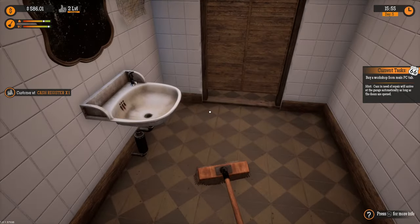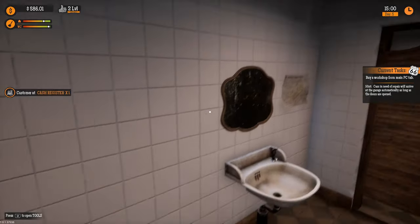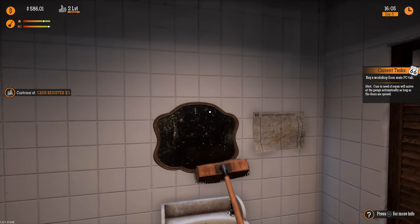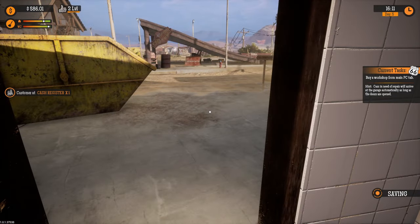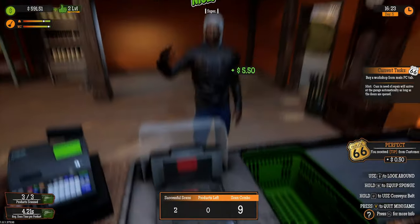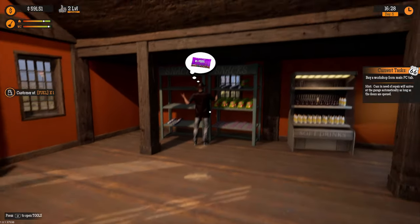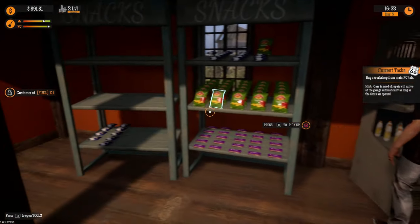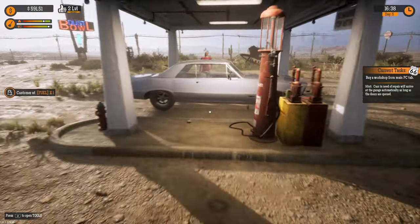We sweep dirty footprints off the floor. We can't paint the ceiling and the brush doesn't clean the windows. We keep opening the jerry can by accident. There's someone at the cash register. Our next challenge is to buy a workshop from the main PC.